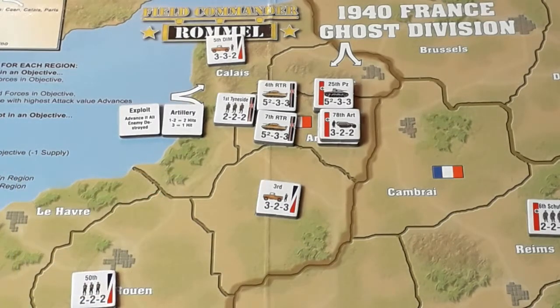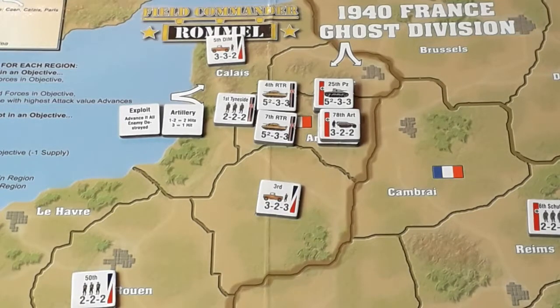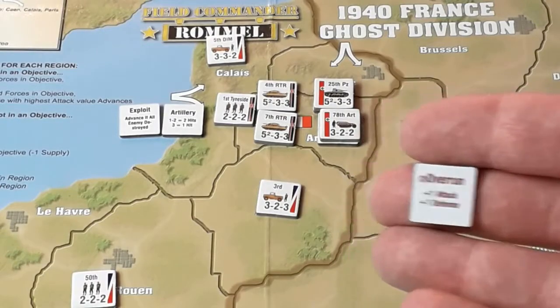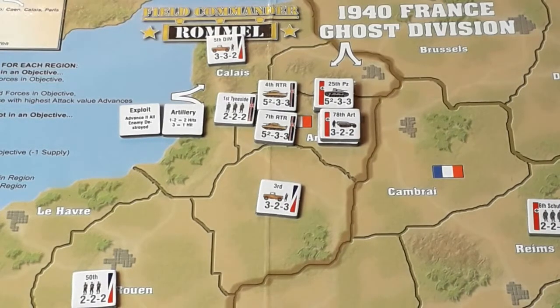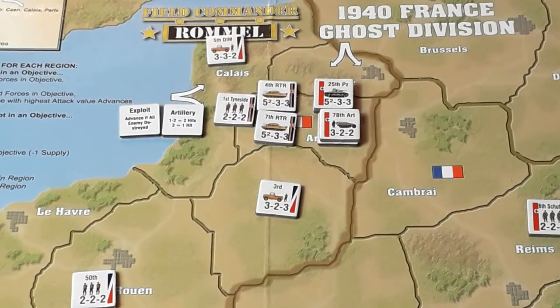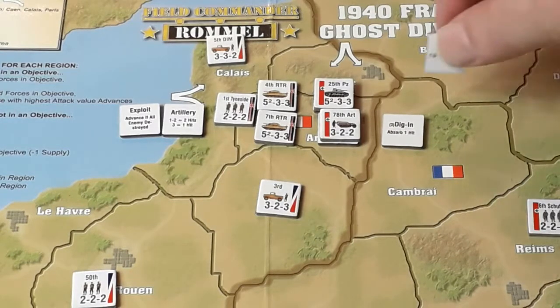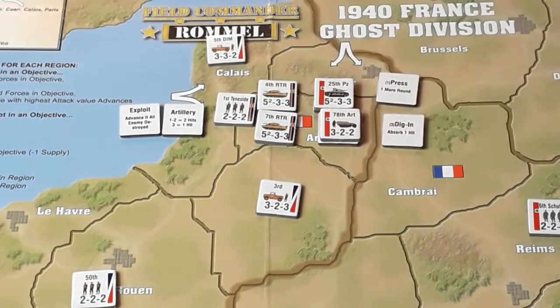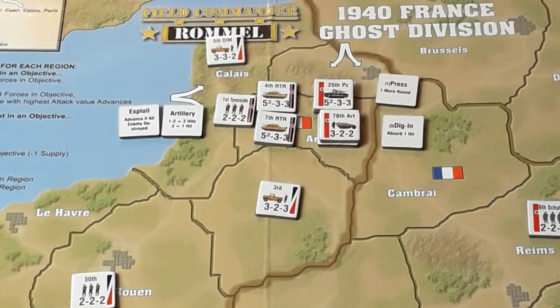Somebody mentioned in the comments about using overrun, but remember this one has an attack value of seven so it doesn't really need any more. So we'll bear that in mind. I think we'll have our dig-in — we're going to need that — and we'll have a press. We've got a three. I don't think we're going to do this, we're going to get pushed back. But anyway, let's see.